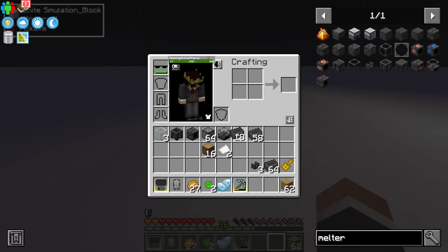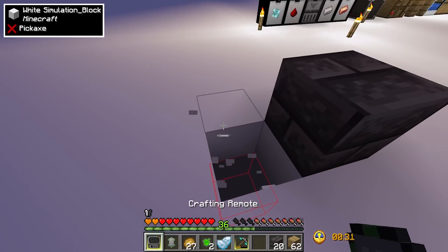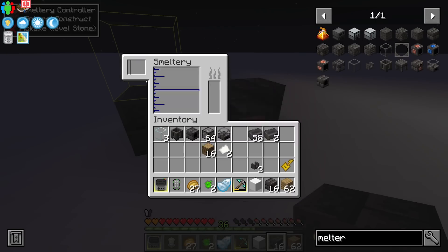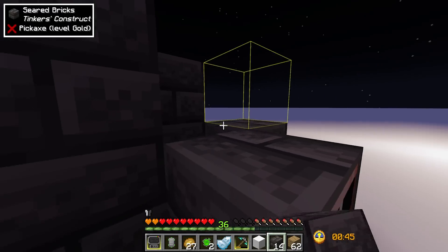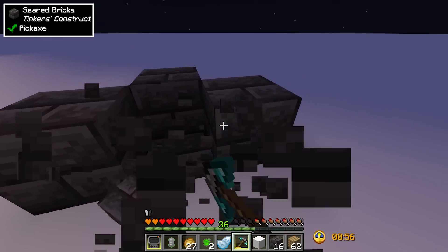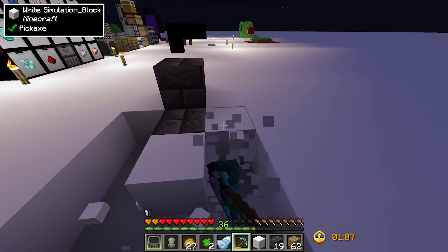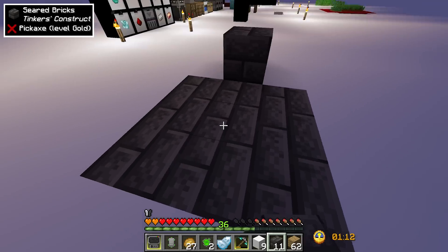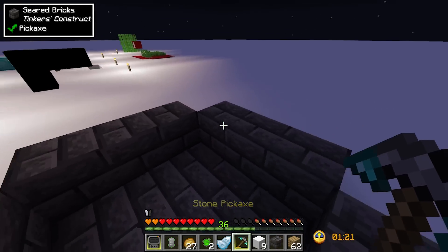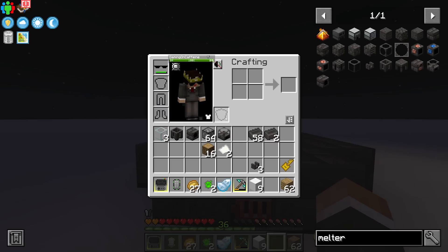To make a big smeltery we need a lot more seared bricks. You can make this really any size — the smallest is a one-by-one internally, but I like to start with a three-by-three internal footprint. You can go all the way up to a nine-by-nine internally, which would be an eleven-by-eleven externally. This technically counts as a smeltery right now, but we need a few more blocks to actually make it function.